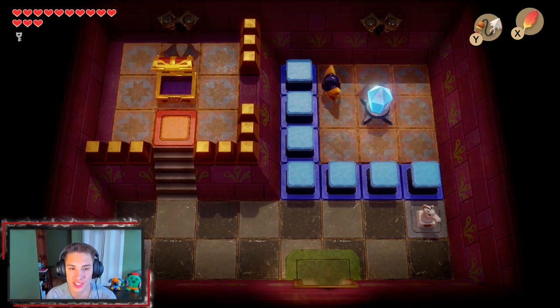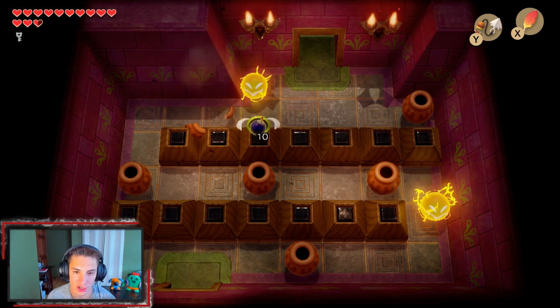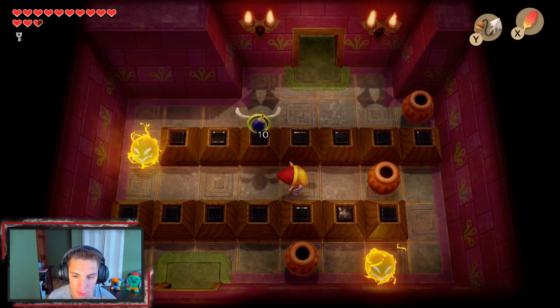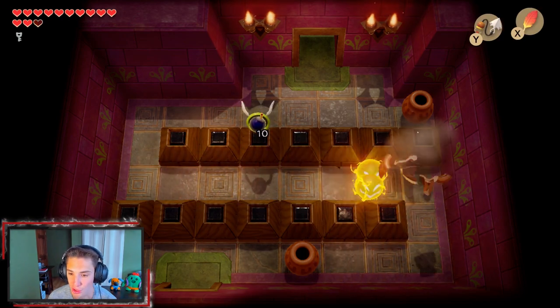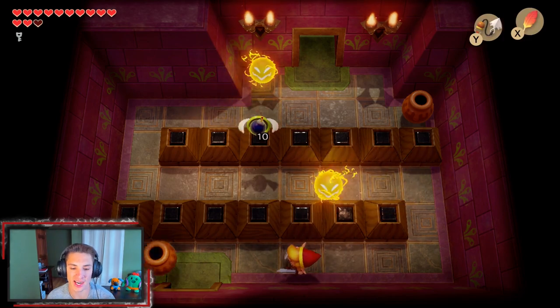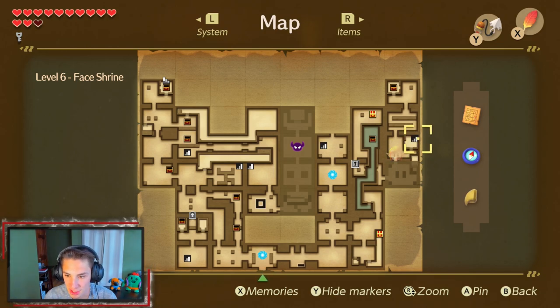That throw unlocks the door. Getting that gold rupee was definitely worth the whole long haul right here. We take this pot, break that one, and we better run — they're cornering us. Wait for this one to come back, yeet it out! We can make our way out of here and start heading towards the end of this dungeon — we're almost done.